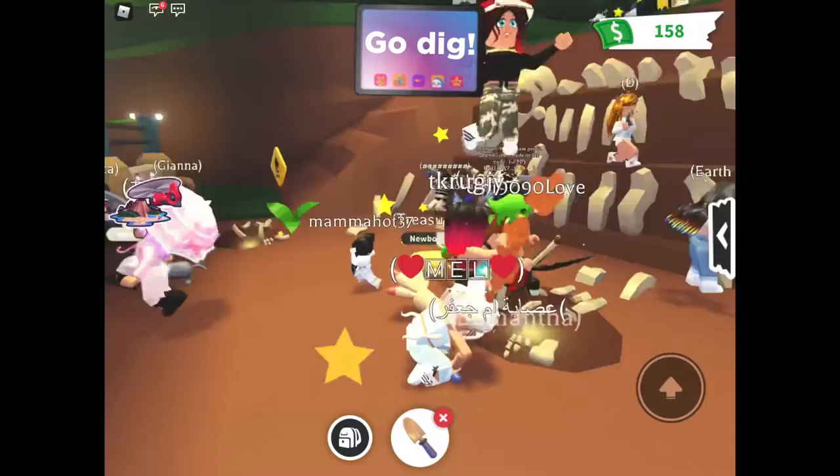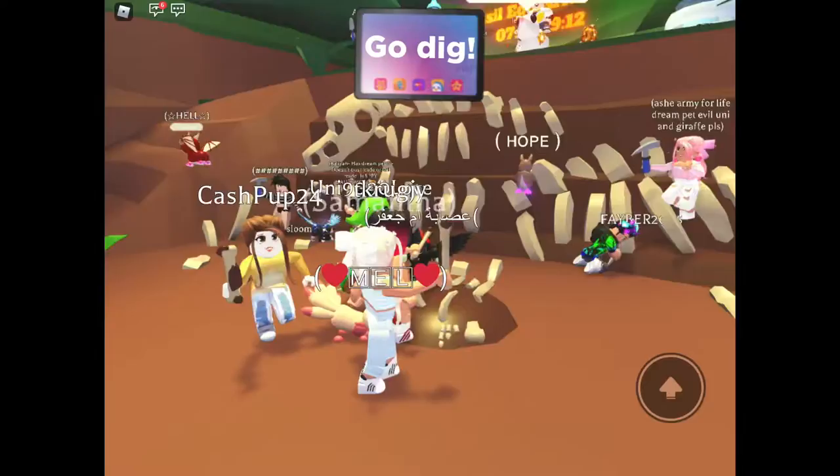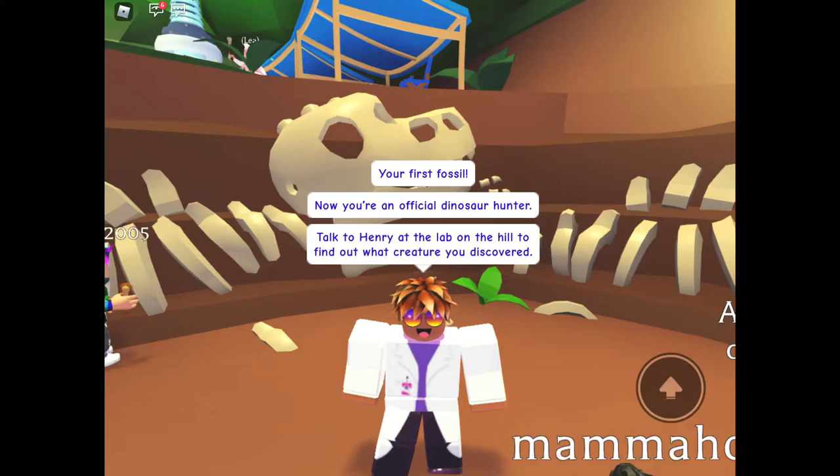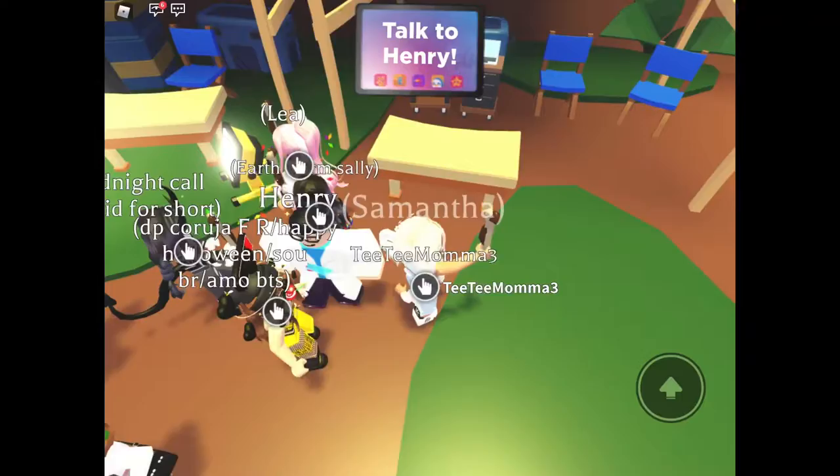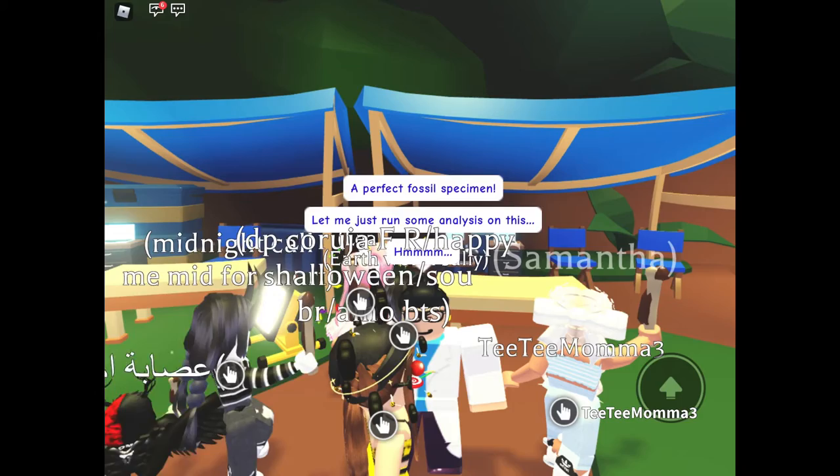Oh yeah, we have to press that button. Oh my gosh — wait, this is so cool! I got a bone. 'Your first fossil! Now you're an official dinosaur hunter. Talk to Henry at the lab to find out what creature you've discovered.'